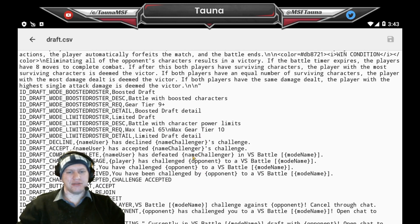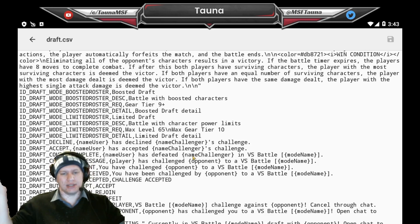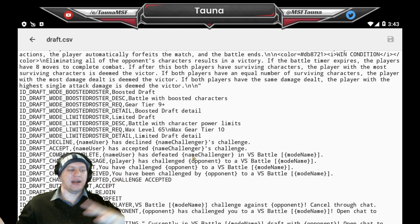The second one is limited draft — battle with limited character powers, basically. It says maximum level 65, max gear tier 10. That's really interesting. I like the idea of limiting the characters so that way people aren't just coming in with their tier 14 Phoenixes and stomping you. It makes more of an equal playing ground. But it also means you have to have characters at that level. It depends how they work it in though — if you have a gear 14 Phoenix, and you can't use her because she's above gear tier 10, I don't agree with that. I think it would be better if it scaled them down rather than completely abandoned them.